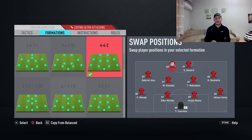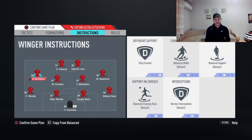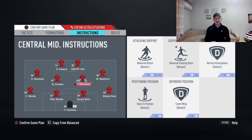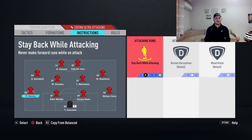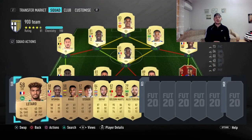In the 4-4-2 flat, Hazard and Gabriel are our strikers. Left midfielder is Ousmane Dembele, right midfielder Marcus Rashford, and Sissoko and Dembele are our CDMs. Instructions: getting behind and stay forward for both strikers, cutting inside and getting behind for left and right mid, stay back while attacking and cover center for CDMs, and stay back while attacking for full backs.